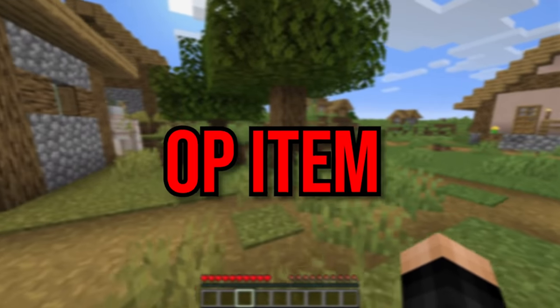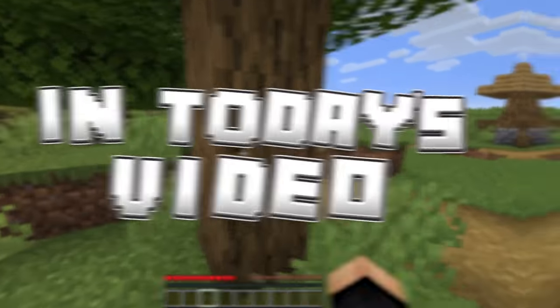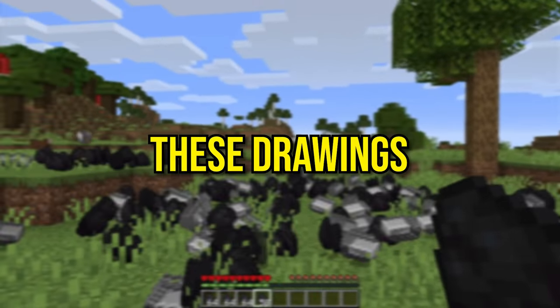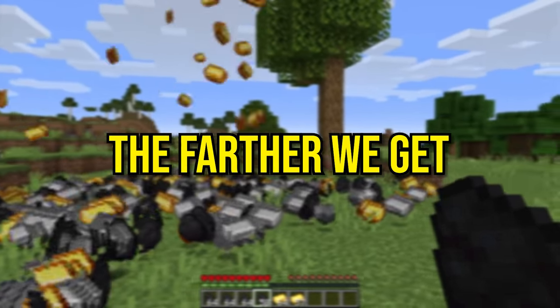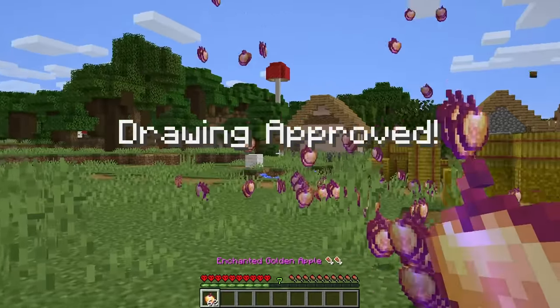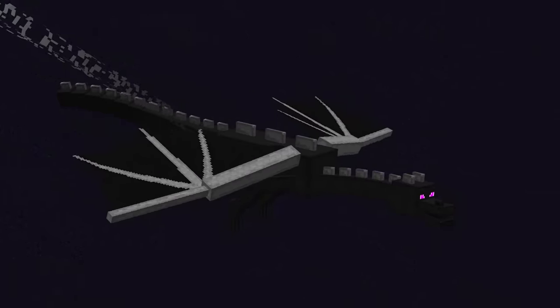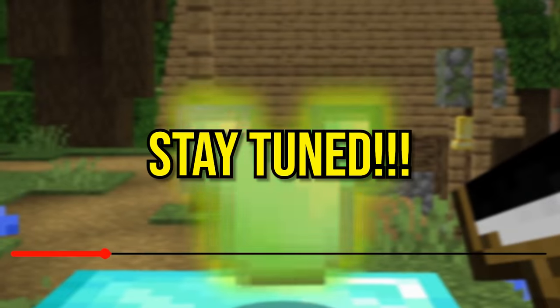Welcome to Minecraft, but if you draw any OP item, you get it. In today's video, we're gonna be literally drawing any item we want. How this works is that as we play, these drawings can get more and more OP the farther we get, and range from literal notch apple drawings, to structures, to even crazy OP items near the end. What does this crazy drawing get me? Stay tuned to find out.